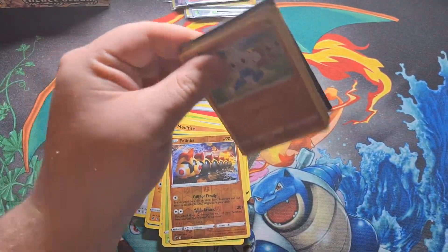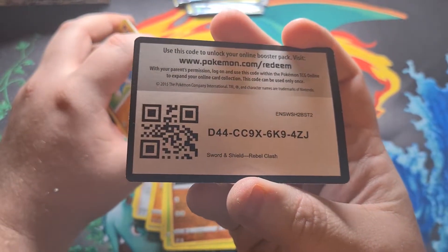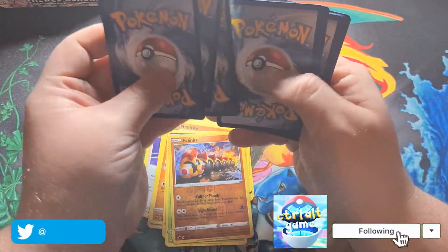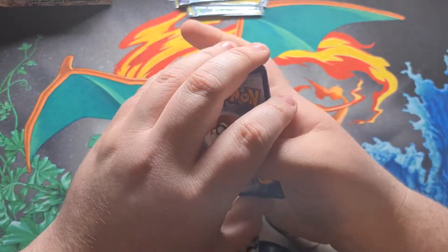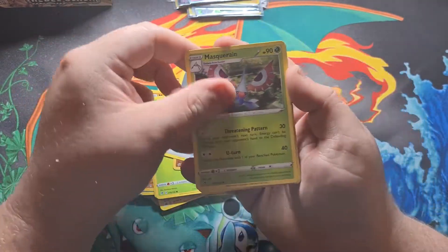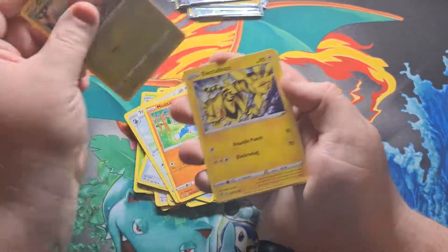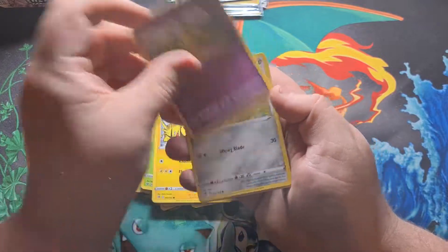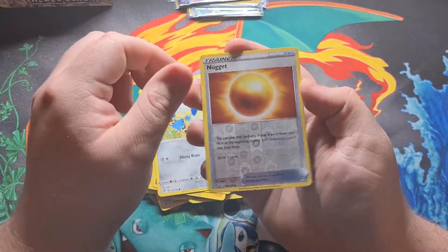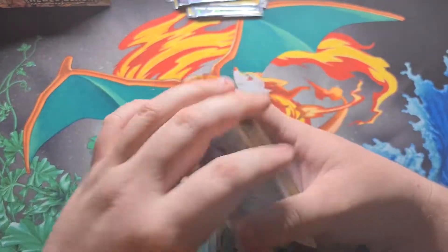Next pack right here. There's a code card for you guys — one, two, three, four. Let's go with fire, metal. We've got Metal Mask, Rain Nugget, Tranquil, Meditite, Grubbin, Electabuzz, Natu, Honedge, reverse Nugget, and Sizzle as a regular rare.